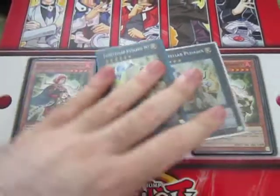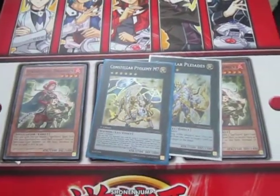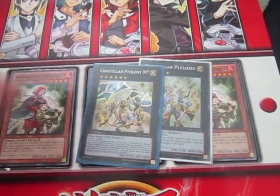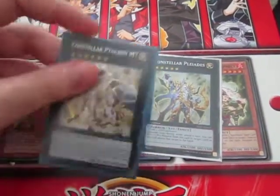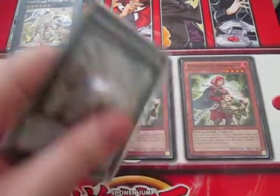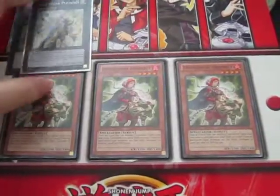I kind of still need some stuff from Constellars, namely like two Safe Zones, which I really need for Evil Swarms as well. Safe Zones are like my top priority one at the moment. I need one more Ptolemy, and I need one more Polidus. I also need a Volcasaurus for the Constellar deck as well.